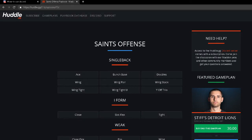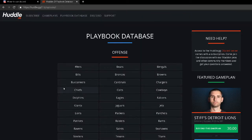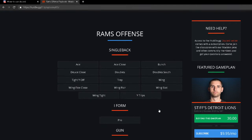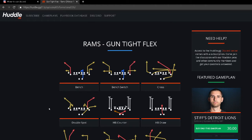That's why the Saints are number five on our list. Number four on my list for the top five playbooks in Madden NFL 21 is the Los Angeles Rams playbook. The reason is really one formation in particular that makes it very effective, with a couple of others that complement it.